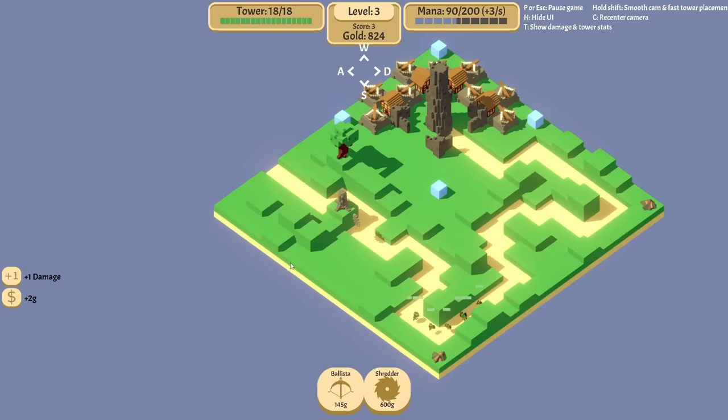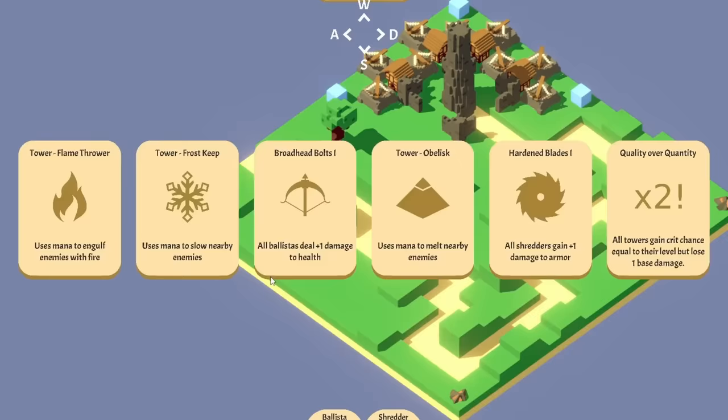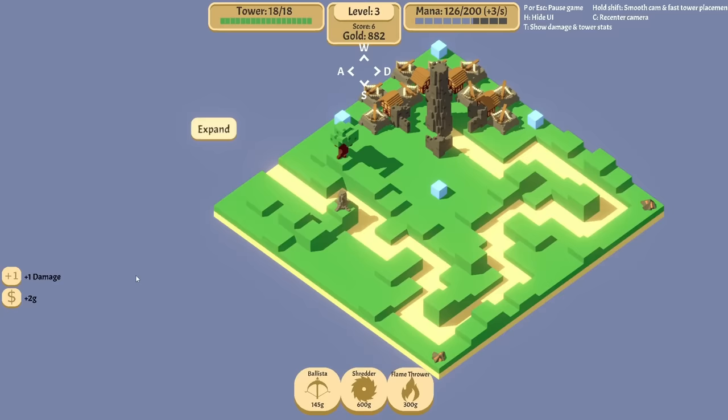Wow, that does so much damage. Killed the biggest one. They have 100 per bar and it's good. Quantity over quality, or we can get a flamethrower. There's also the obelisk that I always wanted to get. But I think that flamethrower is going to be very necessary right now.